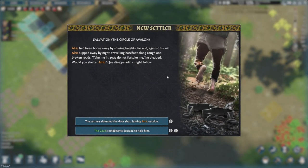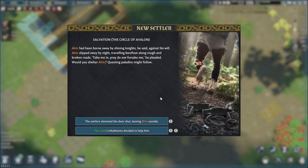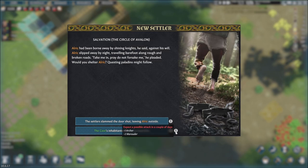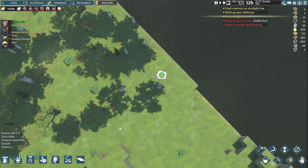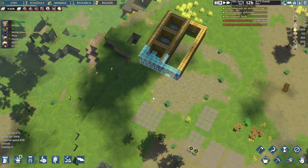Alright, whilst we were building it seems we have our newest settler. Alrik is running away - he's definitely being chased right now. We've got two options: tell him no, we're full - which is definitely not true - or take him in. He's got a passion in botany, he might be a good marksman, and he's into mining as well, which is actually amazing because we'll definitely need some miners very soon. We'll take him in - fantastic. We're gonna need an extra bedroom then.